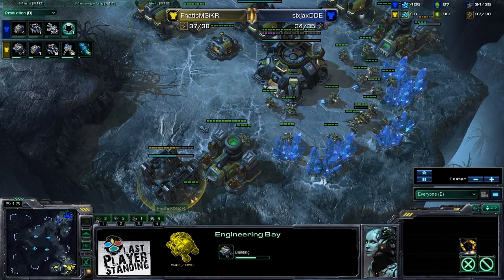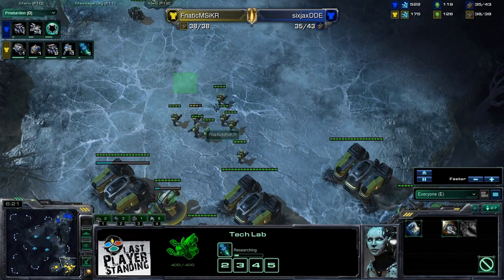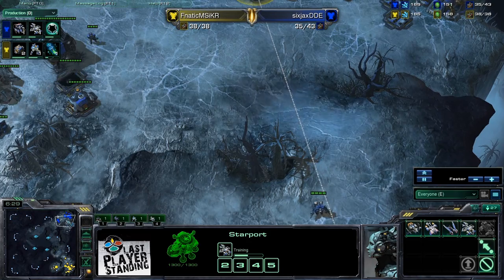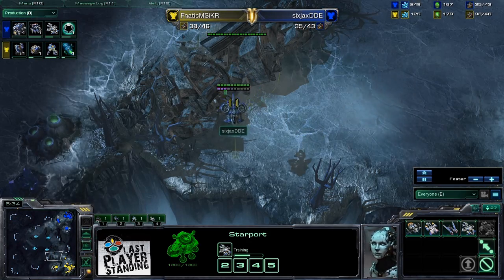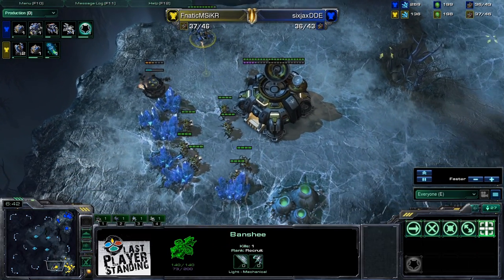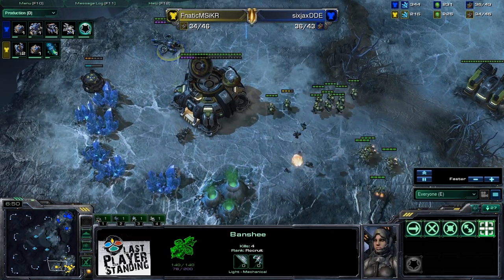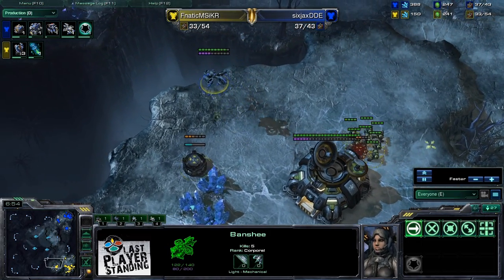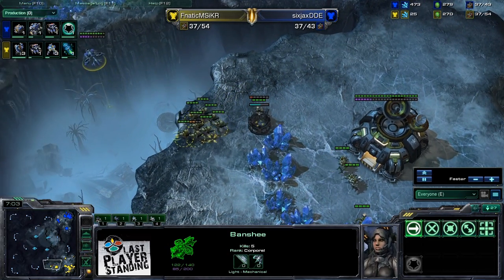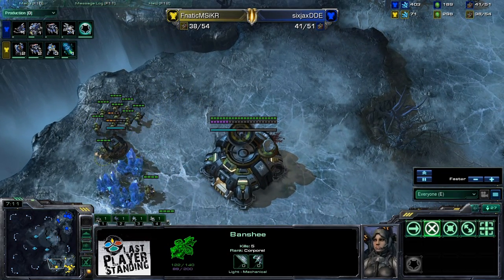Have you ever noticed how fast the Engineering Bay is built? That's really quick. Getting Stim — wants to be prepared for those Banshees. First Banshee is out already. The first Banshee is incoming — it's going to kill the SCV building the turret, so that's going to be a bit of a delay. KawhiRice will lose some units — three SCVs right there — but DDE is going to need to micro carefully against these Marines. Nice job not letting that Banshee take too much damage — focusing the turret, but barely not able to get it. DDE is going to need to find another angle with this Banshee.